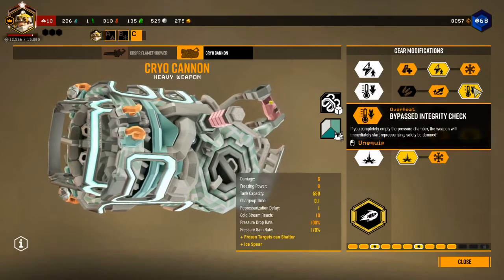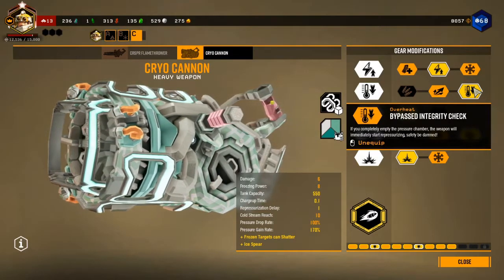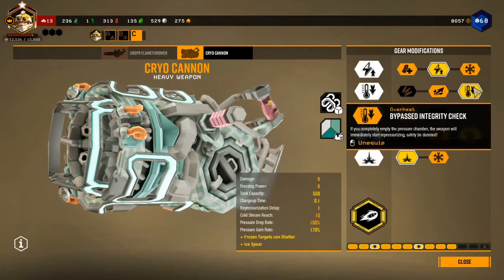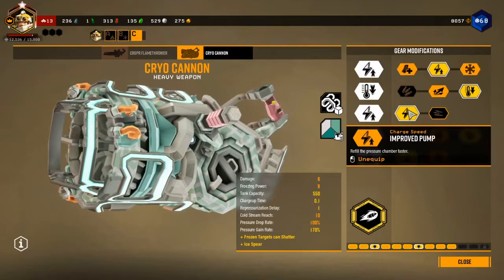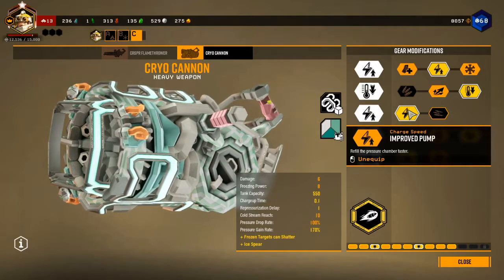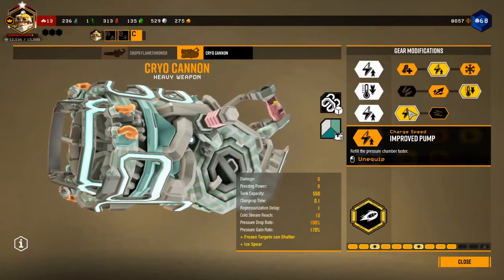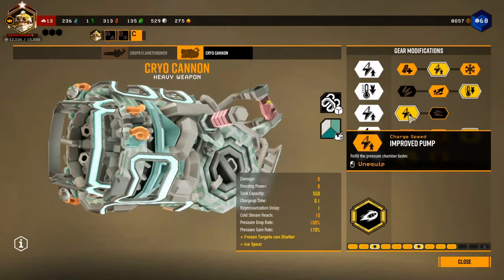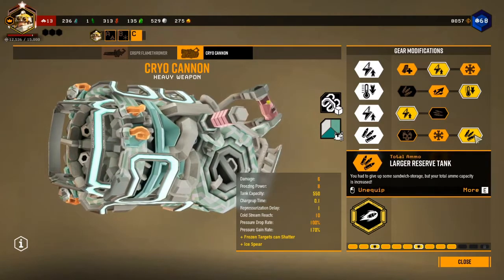With bypass integrity check, while the chamber is completely empty you will start repressurizing almost immediately. This is really important with the Ice Spear because the moment you fire it, it completely empties out the pressure on your chamber so you can't fire your gun regularly. It's really important to start repressurizing as quickly as possible. The second upgrade, improved pump, refills the pressure chamber even faster so you're back to firing level as quickly as possible.